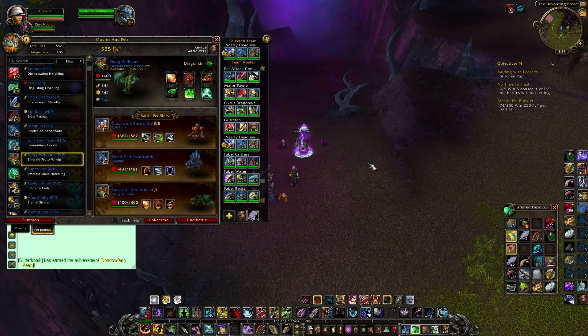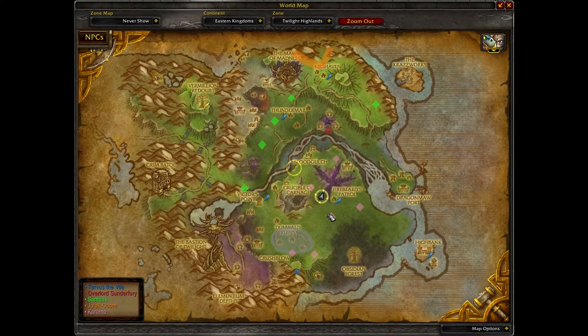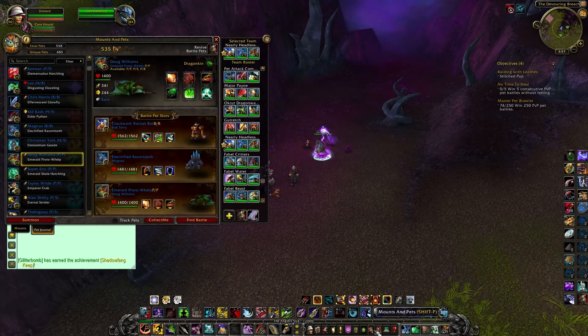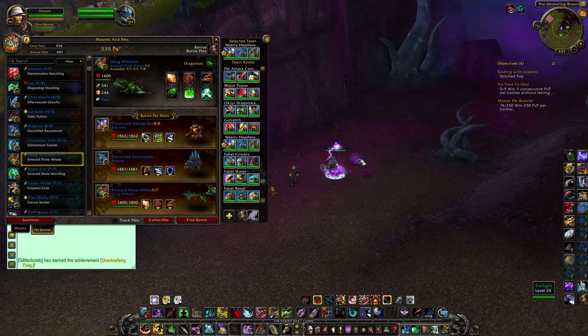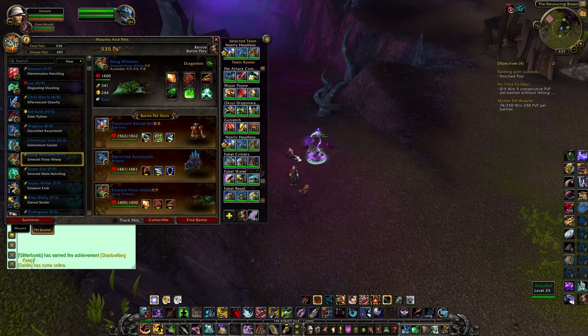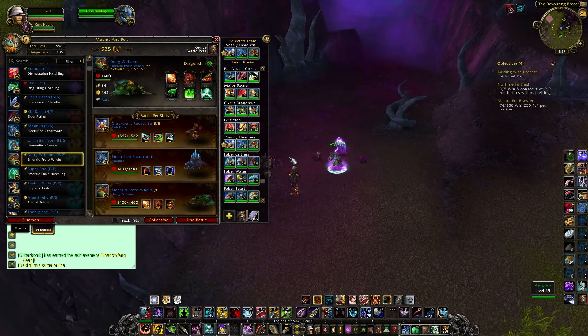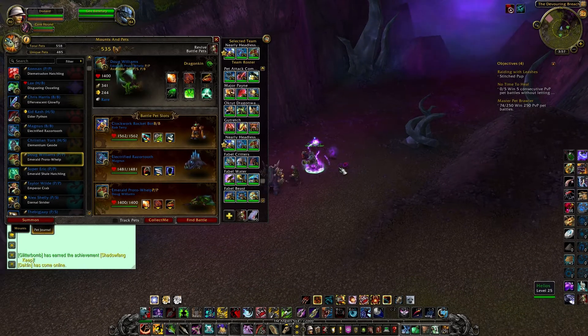Welcome back to Tamer Battles. Today we are doing the last of the Cataclysm Tamers - Mr. Benfury, found right here in the Twilight Highlands. His team consists of the Twilight Spider, the Dark Phoenix Hatchling, and the Twilight Fiend - a magic type, elemental type, and a beast type.